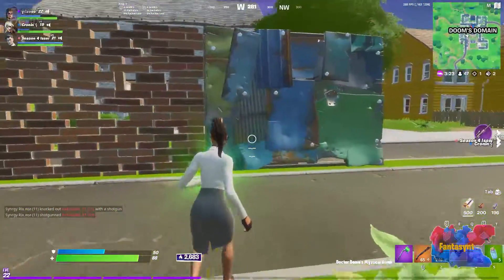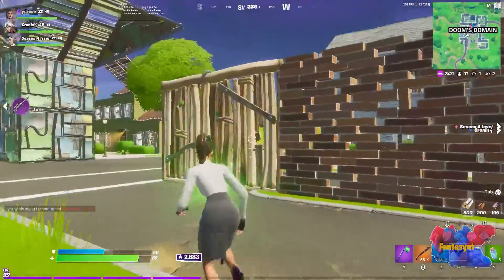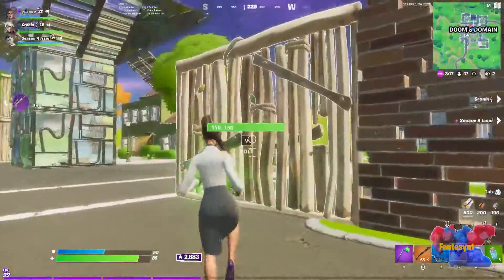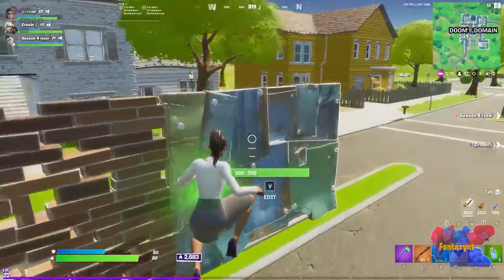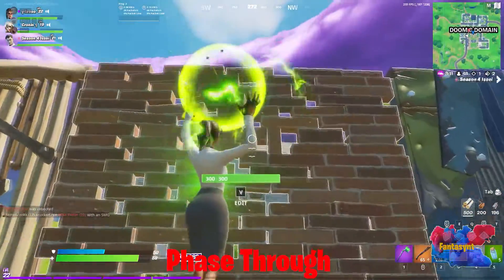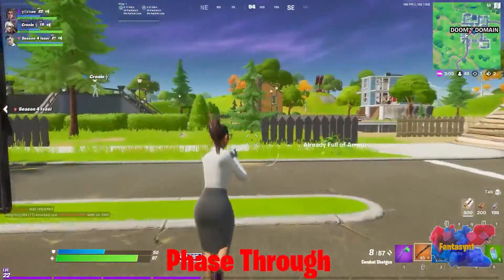Doom's mystical bomb does 300 damage to structures, which will fully destroy a brick wall and a wooden wall, but will not fully destroy a metal wall. This means if you're behind metal, you'll take only one damage.